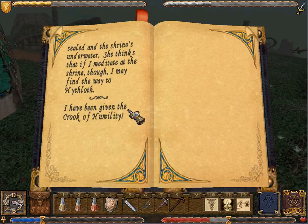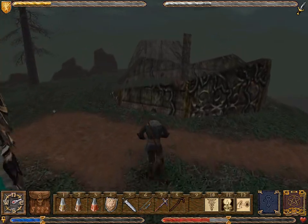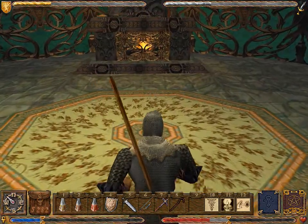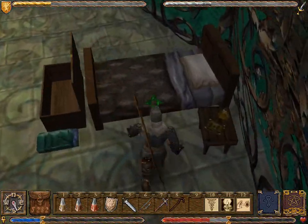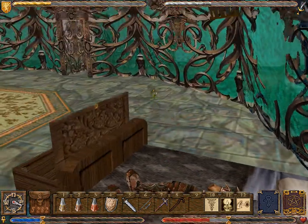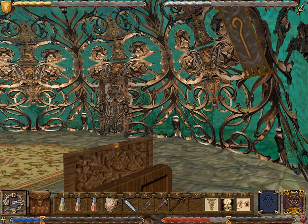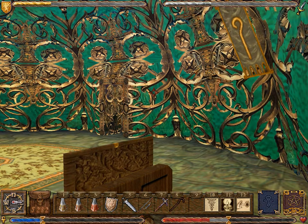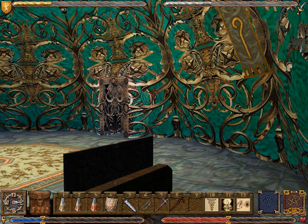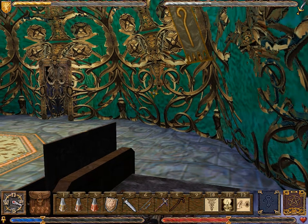Scribbles: I have been given the crook of humility. We may as well get a little rest before heading over to the shrine. Yes, I might know something about what happens next — so it's a good idea to go ahead and get the mana back to full, the health back to full. We'll let the night pass — just watch Katrina mill around and do a lot of nothing and clear her throat. Doing all the strange vocal tics that they've given human NPC characters.